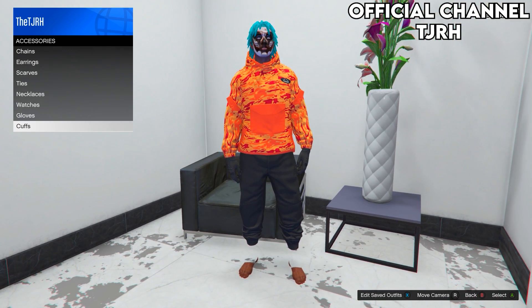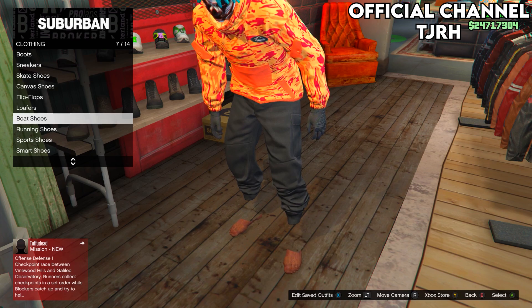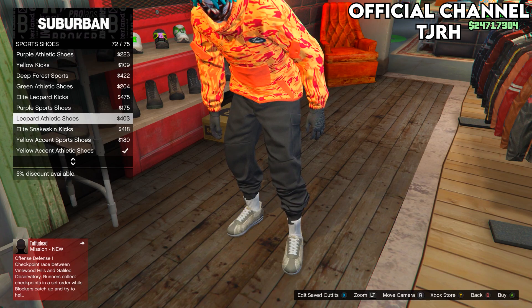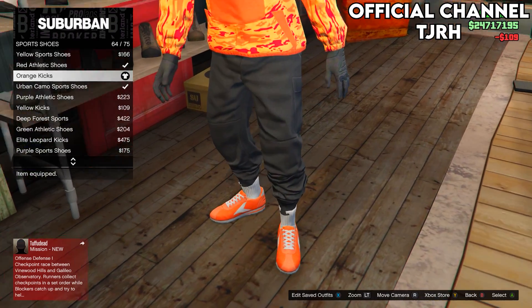Then go to a clothing store and go to shoes. Go to sports shoes and equip the orange kicks — should be number 64.